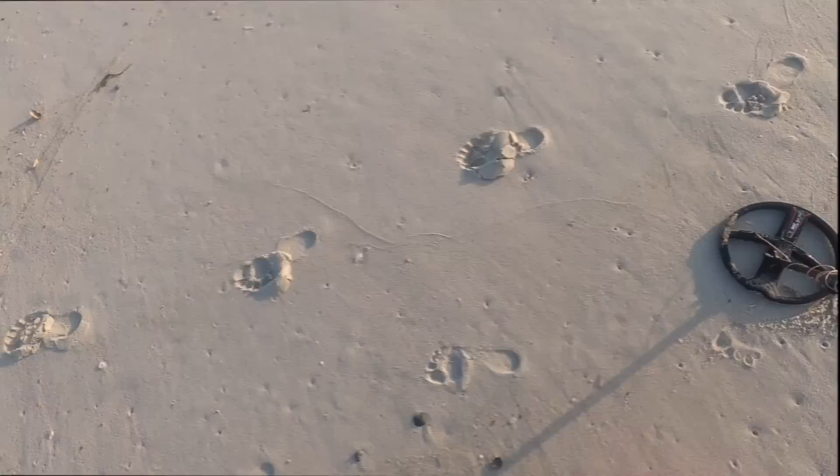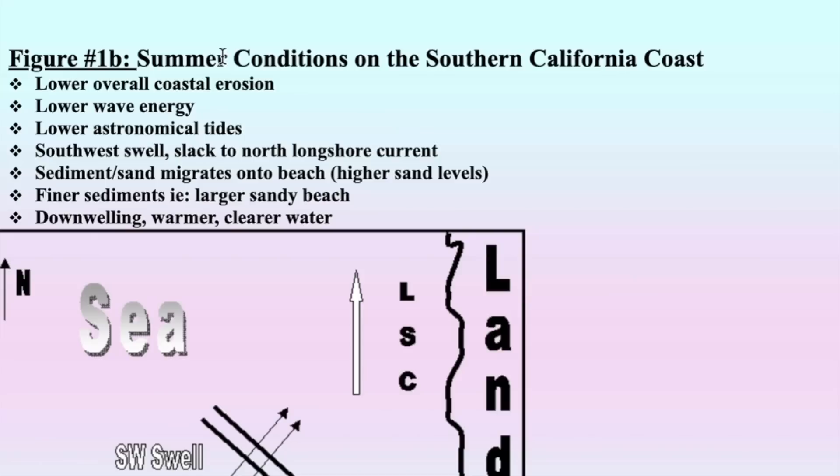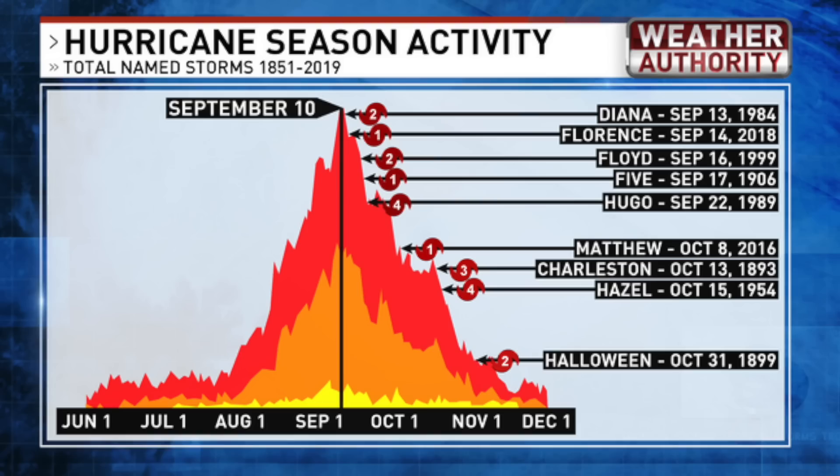Here comes that coherent instruction I promised you. Beach dynamics. Let's talk about the summer. Figure 1B: summer conditions on the Southern California coast. Lower overall coastal erosion, lower wave energy. Sediment and sand migrates onto the beach — higher sand levels in the summertime. Early June is the start of storm season, and you really start to get eroded beaches later in the year. Let's see how we did in California on the sandy beaches.